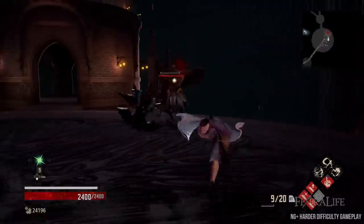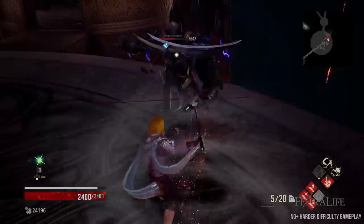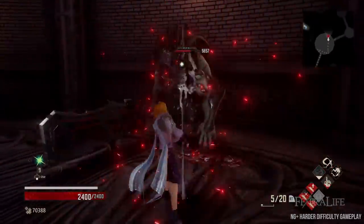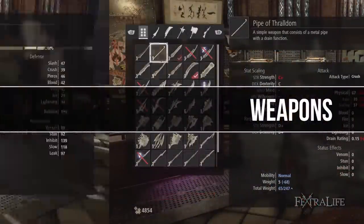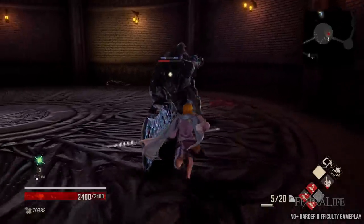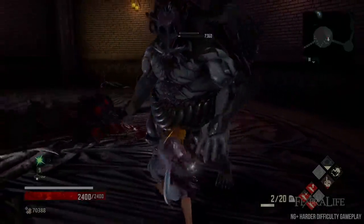In this Code Vein build guide we'll explore exactly how you make the Adrenaline Rush build, which is a Halberd DPS build that focuses on insanely fast combos. How do you get the most from your weapons, blood veil, your bloodcode, and your gifts? That's exactly what we're going to cover and how they all fit together to create the Adrenaline Rush build.